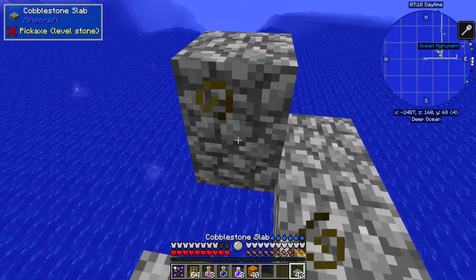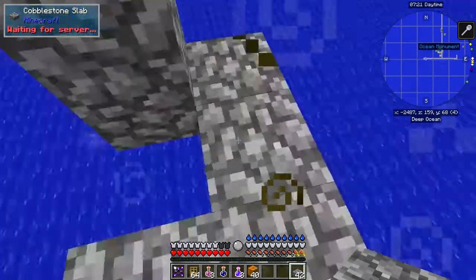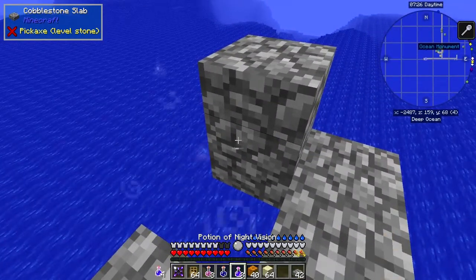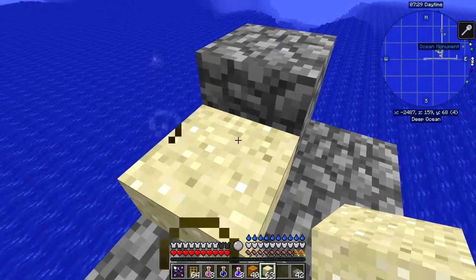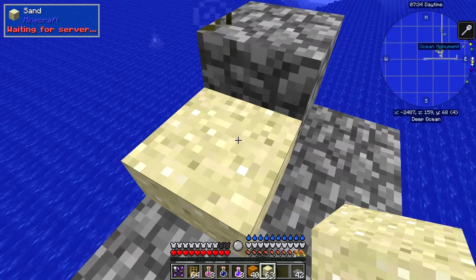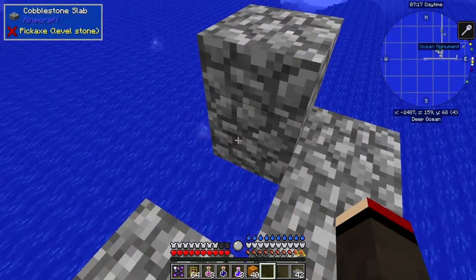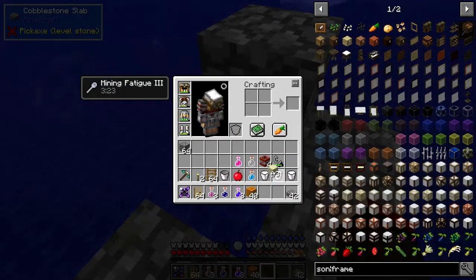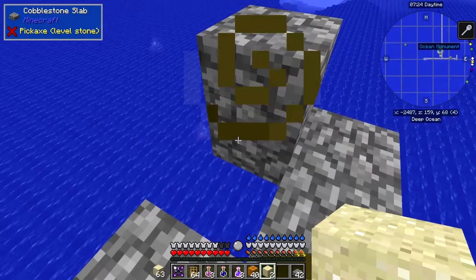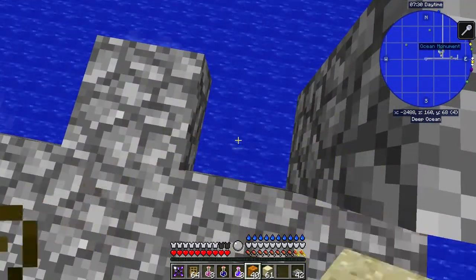I've got another bit of lag here — wait a second. Whoa, that was weird. So we need to put down three blocks of sand down here again as we did last time. That basically forms the back — I have to wait for it to disappear down that hole. That's a funny thing, not seen that before. Right, so we've got three blocks down here.